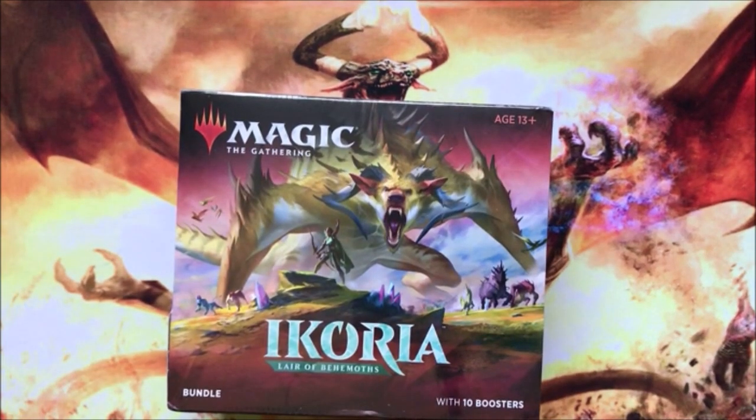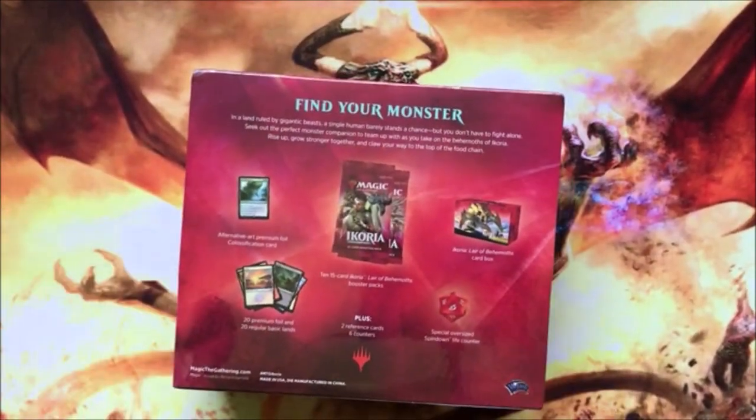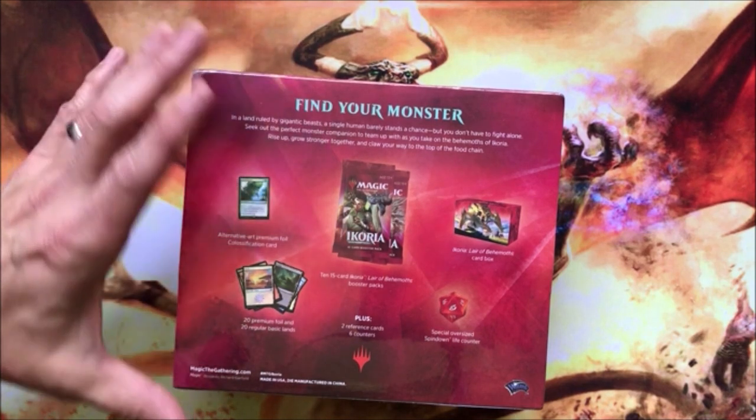Today we got another Ikoria bundle. As we've explained before, you get 10 booster packs, alternative art classification box, an oversized spin-down counter, 20 foil lands, and 20 regular lands.